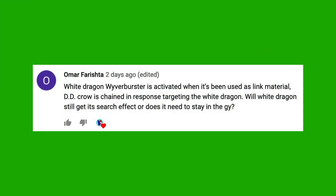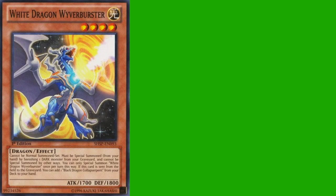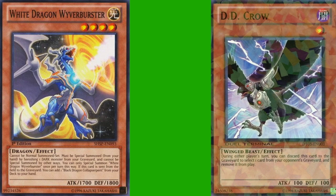Omar Farishta asks: White Dragon Wyver Burster is activated when it's been used as link material. DD Crow is chained in response, targeting the White Dragon. Will White Dragon still get its search effect, or does it need to stay in the graveyard? Its activation occurred, so you're going to be able to get the card from the deck. There's no reason why DD Crow would negate the effect. Although, there are some rulings differences between TCG North America and TCG EU in reference to rulings on removing a card before its trigger is met — but this is not a case where the trigger would not have been met yet. The trigger's already been met and it's already activated. There are some scenarios where you actually could prevent an effect by activating DD Crow or Called by the Grave at the right time period to banish a card from the graveyard before it gets a chance to trigger, but that only applies to TCG North America and will be the subject of a future video.